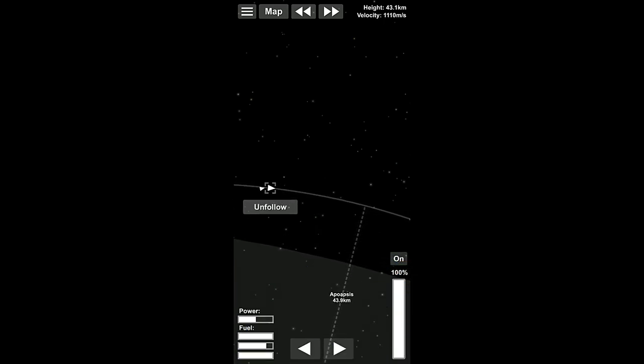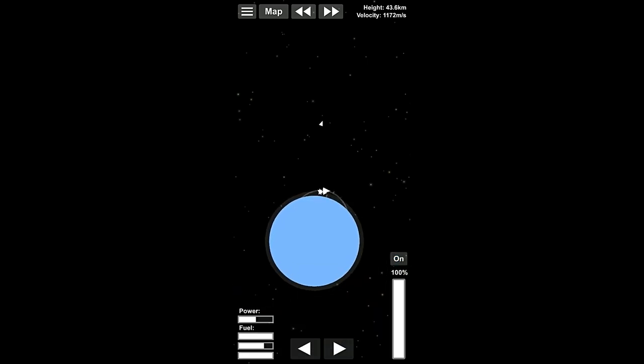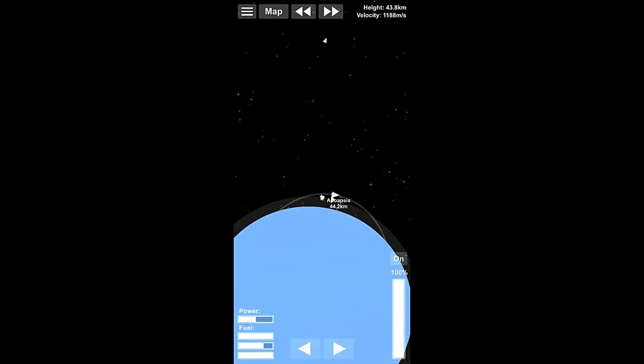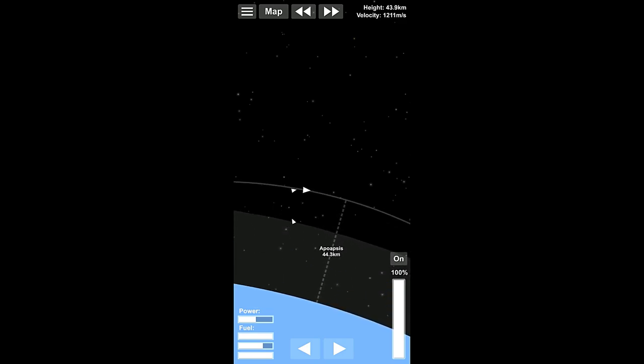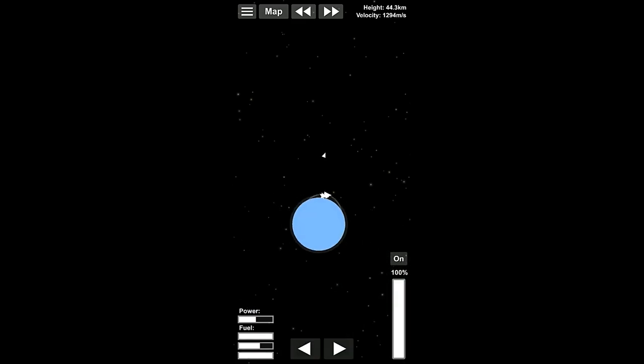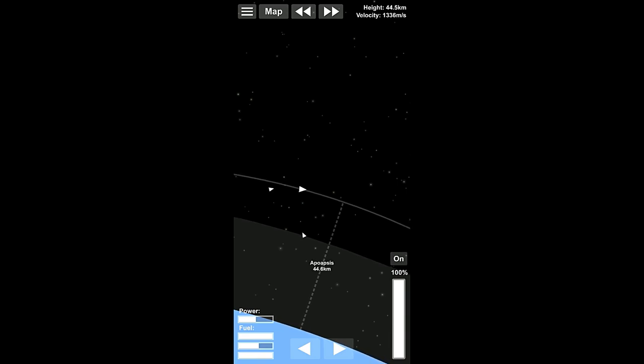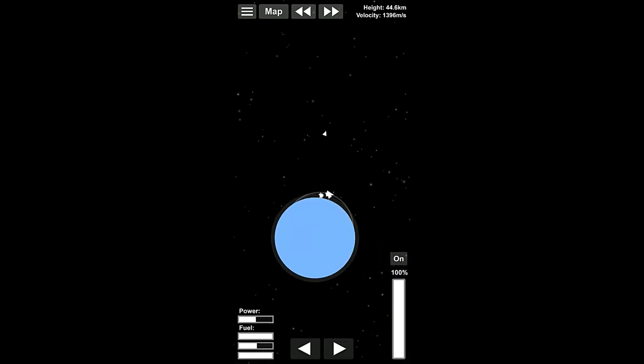We're going to wait until we're fairly close to the apoapsis, and then we're going to turn radial out. We're only going to need a little bit because we're probably about 45 seconds away from circularization. We just need to wait a little bit — we're getting up to the right velocity, we just don't quite have it yet. We are getting close because even though we're burning completely prograde, we're not really gaining on our apoapsis — so that's good.